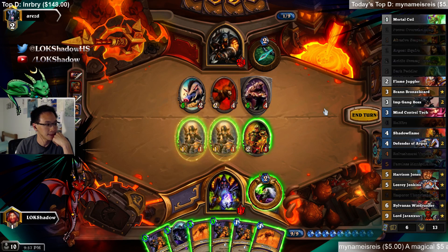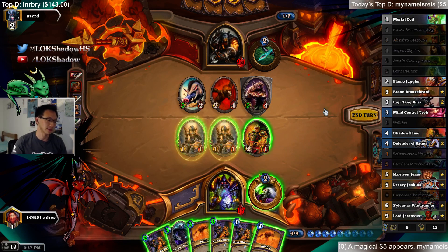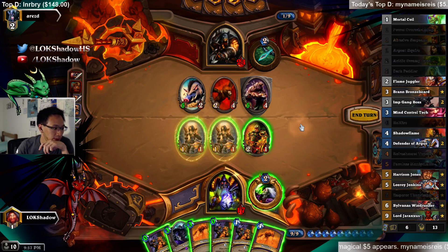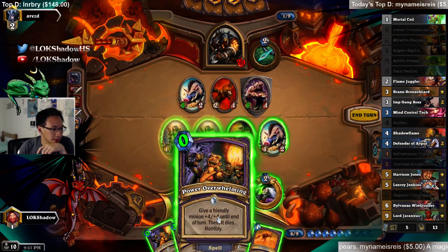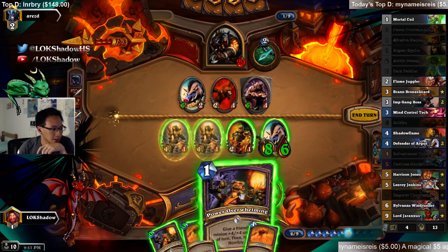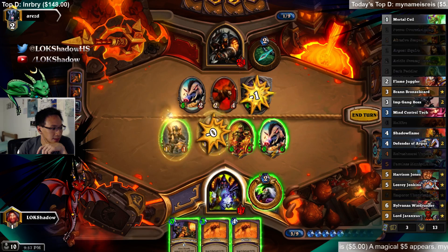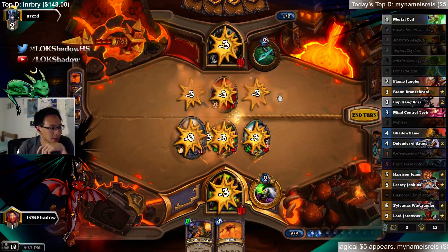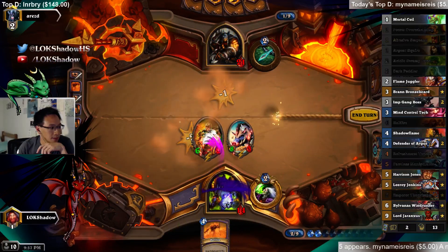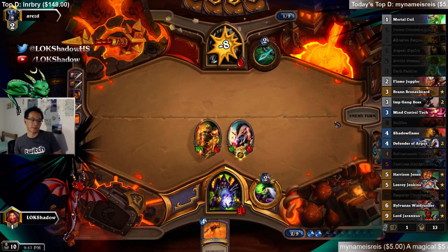So that's 15, 18 — that's 4 — that's 22. We cleared the board and set him down to about 21. Then Power Overwhelming this, and then Power Overwhelming this, and then this, and then this. And then we just set him up for Hellfire lethal.